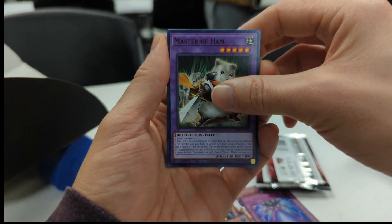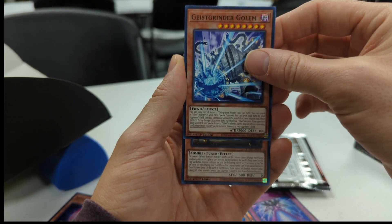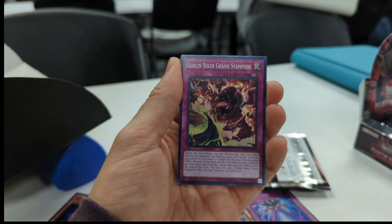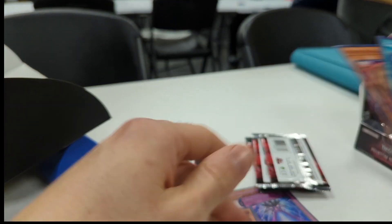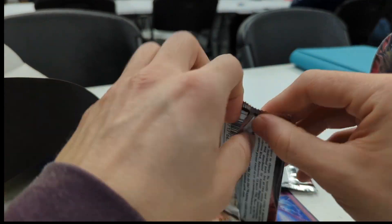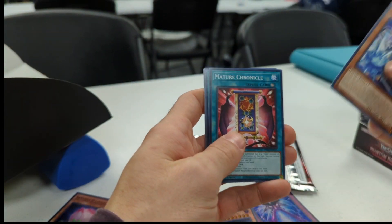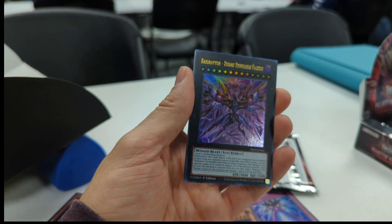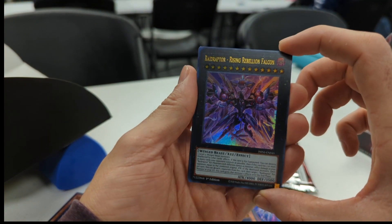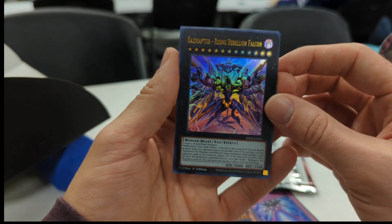If you guys love Ham-Taro, leave a like! Guest Geist, Grinder Golem, Tea Jar — shoutout to Uncle Iro, King of the Ashen City. Still looking for some misprints, hoping we get something crazy. Grinder Golem, Sure Ages, Phantasmal Summoning Beast, and Raid Raptor Rising Rebellion Falcon — that one's actually pretty good, it's one of the new Raid Raptor boss monsters.